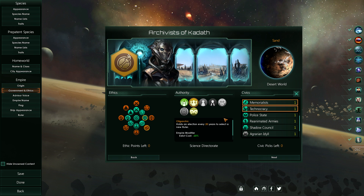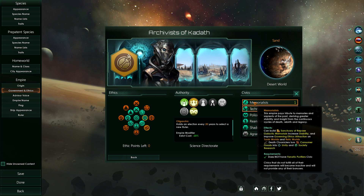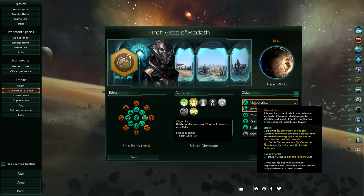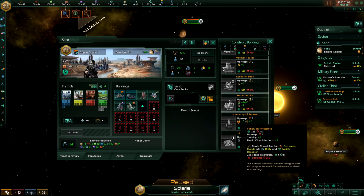Let's have a look at the three new civics. First, memorialists, which you can combine with the Necrophage Origin. You can build a sanctuary of repose — a galactic memorial — increasing stability and improving governing ethics attraction on tomb worlds and relic worlds. Death chroniclers turn consumer goods into unity and society research. The sanctuary of repose has a very low upkeep of two minerals, gives plus five stability, two death chronicler jobs, and replaces the orthodox monument.